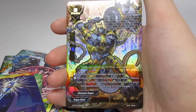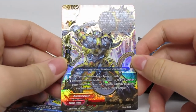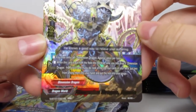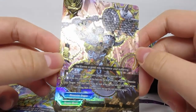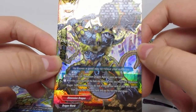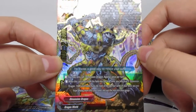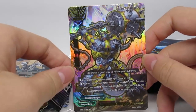Babylon Lupus and Agonia. So this is a Dimension Dragon — oh my gosh, you can't even read it with all that foiling. Basically, when it leaves the field you check the top four, put up to two of them into your hand and rest into your gauge. My gosh, that is just decked with foiling right there.